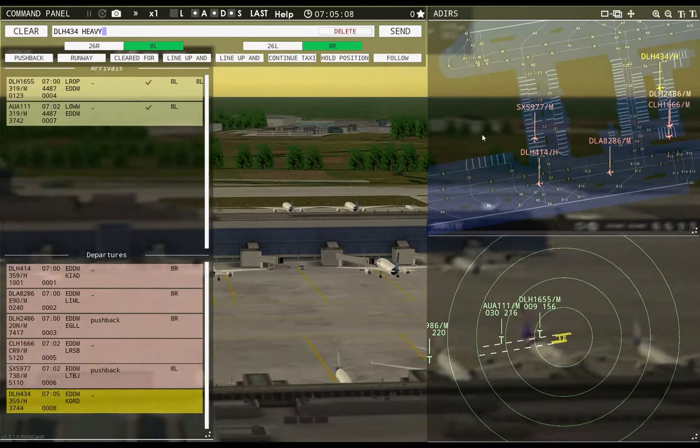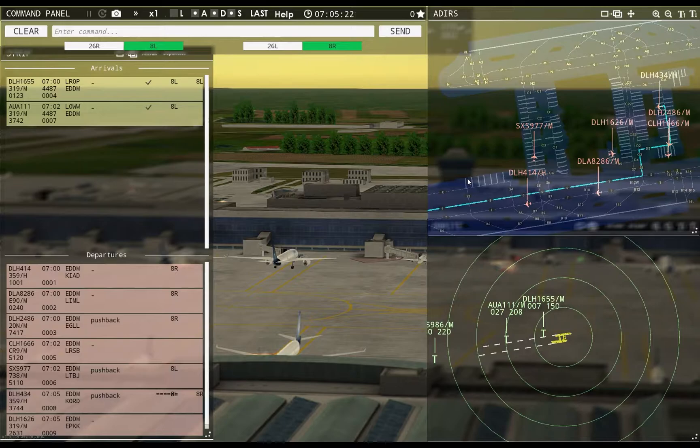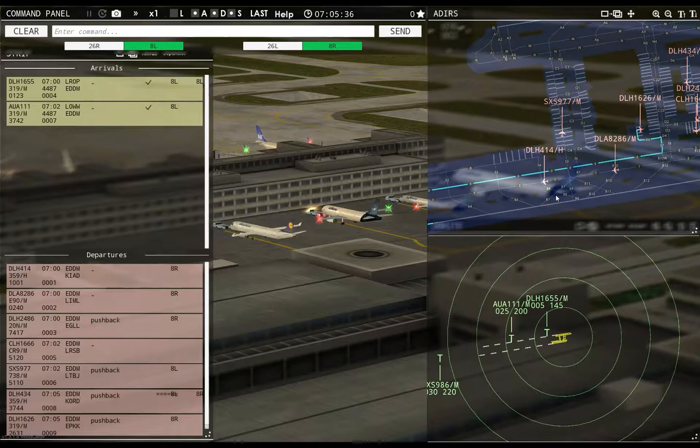Ground, Lufthansa 434 heavy requests pushback — pushback approved, expect runway 8 left. Lufthansa 434 heavy pushback approved, expect runway 8 right. Ground, Lufthansa 1626 requests pushback — Lufthansa 1626 pushback approved, expect runway 8 right.